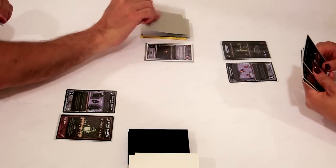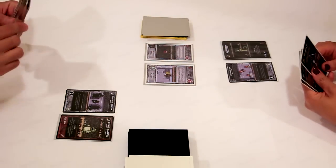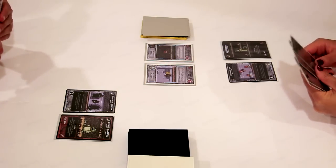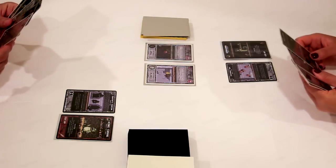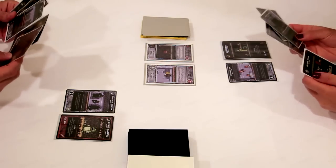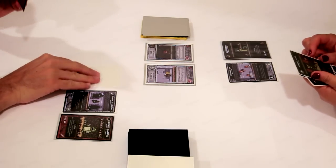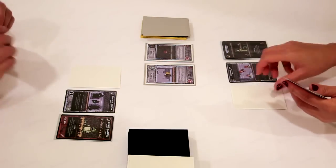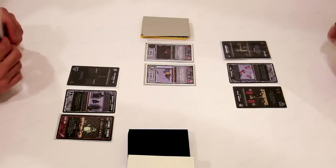Every turn, 2 heroes come into town and each player draws a card. Now comes the build phase — rooms are played and then simultaneously revealed. Every round of building is a chance to bid for heroes, because each type of hero is drawn to a specific treasure type. Fighters like magic weapons, clerics like holy relics, mages like spellbooks, and thieves like moneybags. Whoever has the most of a certain treasure lures that hero card.